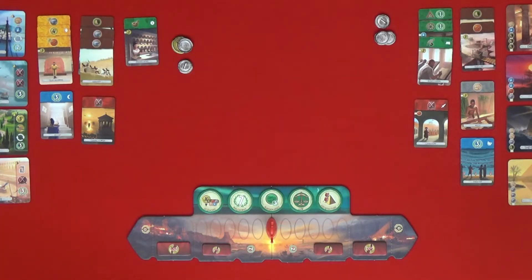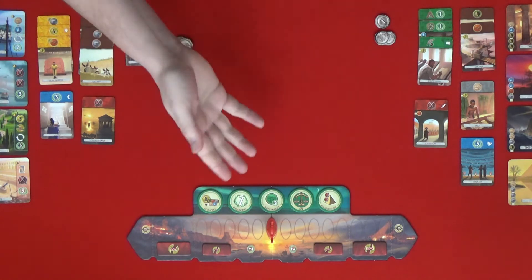That's the end of the first age, and Gly went last so she will actually go first in the next age as well. Normally you would choose who goes first based on the weakest military, but because we're both level it's going to be Gly. Let's set out age number two.